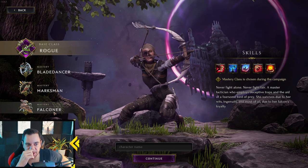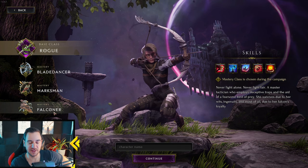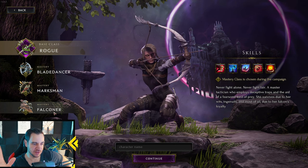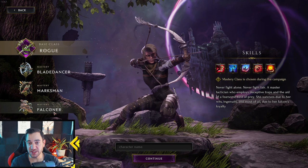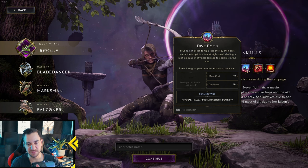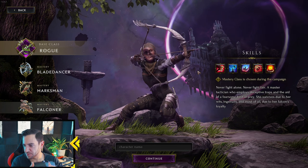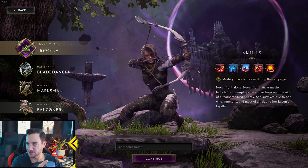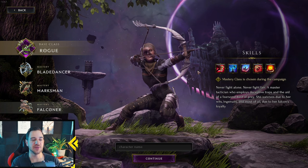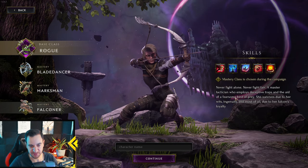Then there's the Falconer, one of the most recently added masteries. You have one minion — your falcon — but it's different because it cannot die; it's immune to damage, unlike any other minion class. It buffs your own attacks and does things like the Dive Bomb AOE. You also have explosive traps and a net to entangle people. The key thing is to stack offensive damage on the falcon — you don't need to worry about minion health at all. Very fun and very strong right now.